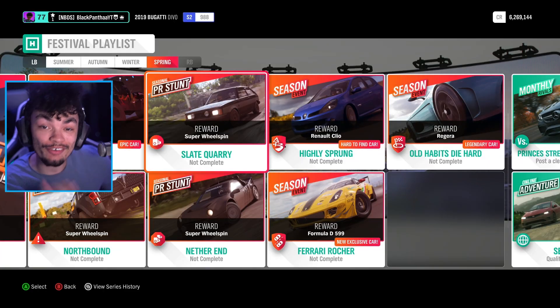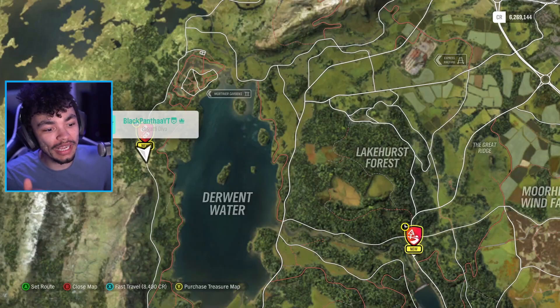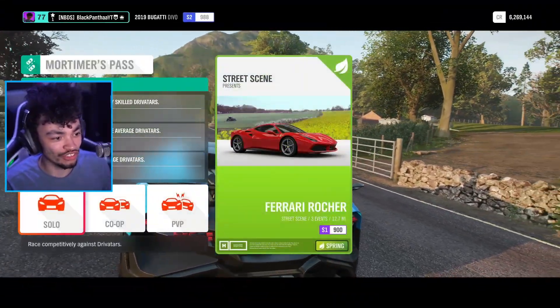Today, the Ferrari 599 Formula D is available for us to unlock. All we have to do is complete this seasonal championship, and a lot of people are here as well to do the exact same. So let's get on with it solo.